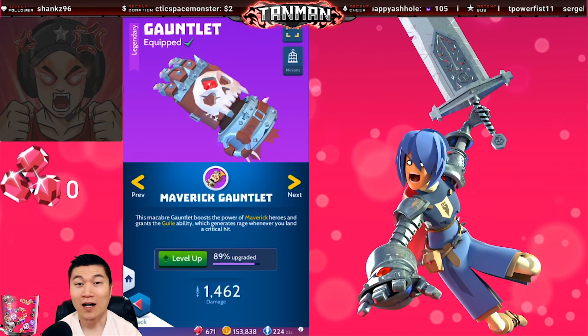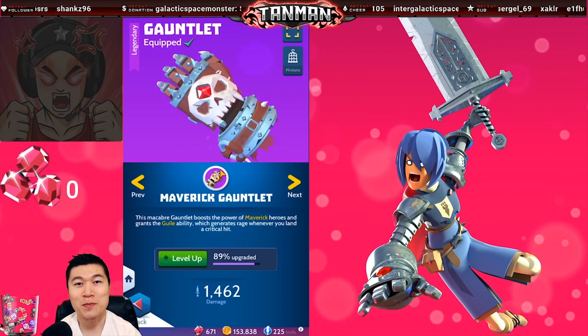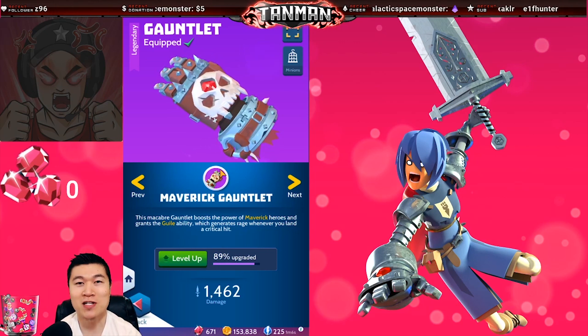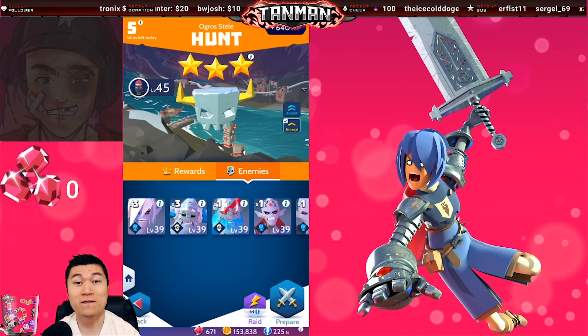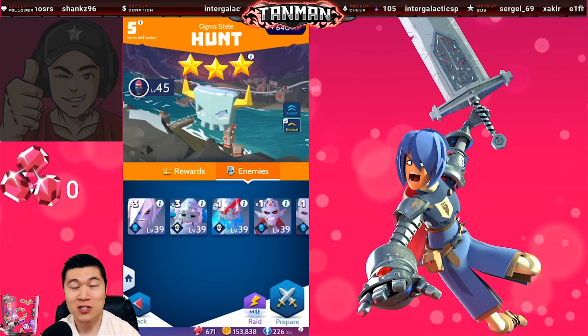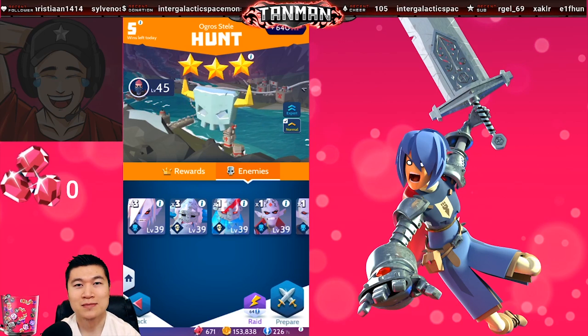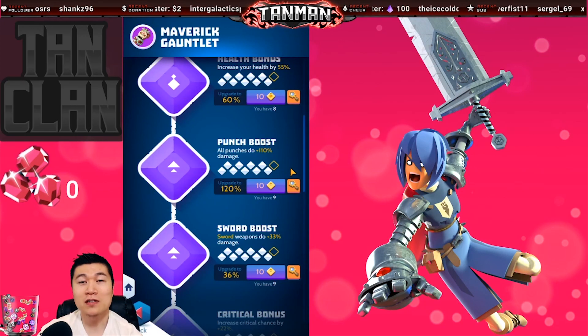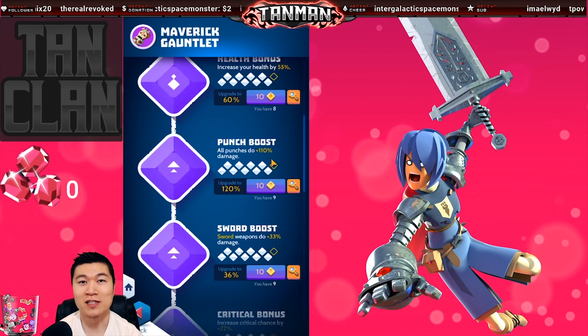Now for some recommendations. I'd highly recommend getting the Maverick gauntlet ASAP — if you haven't seen my best gauntlet video, check it out. You will be able to generate rage very quickly, and being able to use rage abilities on back-to-back turns is an enormous help. Another pointer: if a hunt has multiple enemy types, bring the weapon that will kill its heavies the fastest. The other enemies with less health should be easier to kill with just punches or rage abilities. Regardless of the gauntlet you choose, make sure to spend some time upgrading punch boost — you'll be surprised how much a stronger punch can help 3 star a hunt.